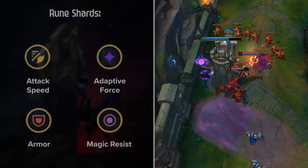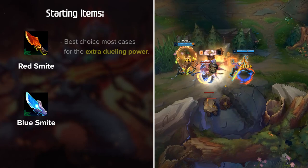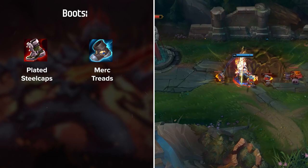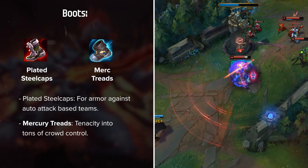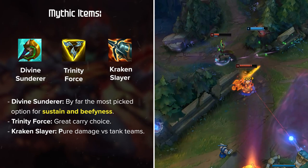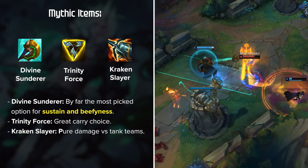Now let's discuss the best item builds for Viego. Both Red Smite and Blue Smite are viable — Red Smite is best in most cases for extra dueling power, while Blue Smite lets you chase down mobile carries more easily. For boots, Plated Steelcaps and Merc Treads are your main choices in 99% of games — Steelcaps for armor against auto-attack teams, or Merc Treads for tenacity into heavy CC. For Mythics, Divine Sunderer, Trinity Force, and Kraken Slayer are your main choices. Divine Sunderer is the most picked for sustain and beefiness, Trinity Force is a great carry choice, and Kraken Slayer works for pure damage vs tank teams but is less consistent.